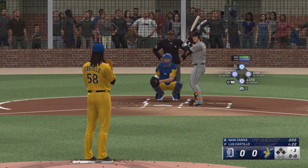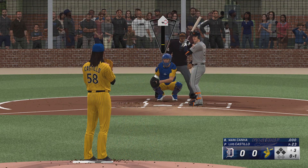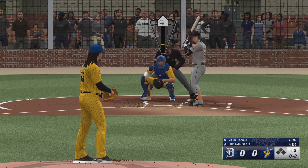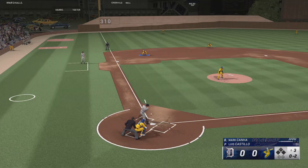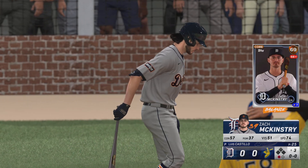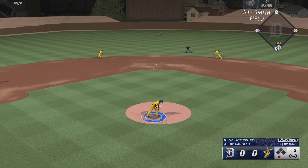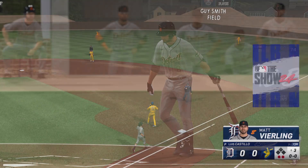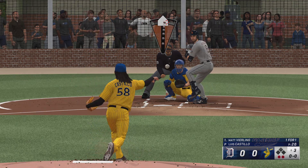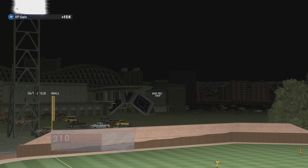Well, here we go — top of the third, scoreless game. Here's Mark Hannah — that's in there at the knees. Swings through that one out in front. Softly hit to third, tosses to first. Next to hit for Detroit, Zach McKinstry — talk about being able to dial up the velocity. And a couple of quick outs — up next for Detroit, Matt Vierling. Swing and a ground ball out to short, on the run throw to first, and the Tigers retired one-two-three.